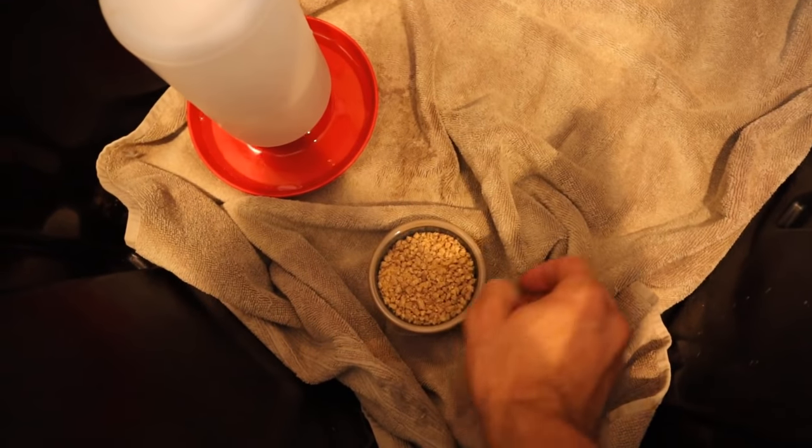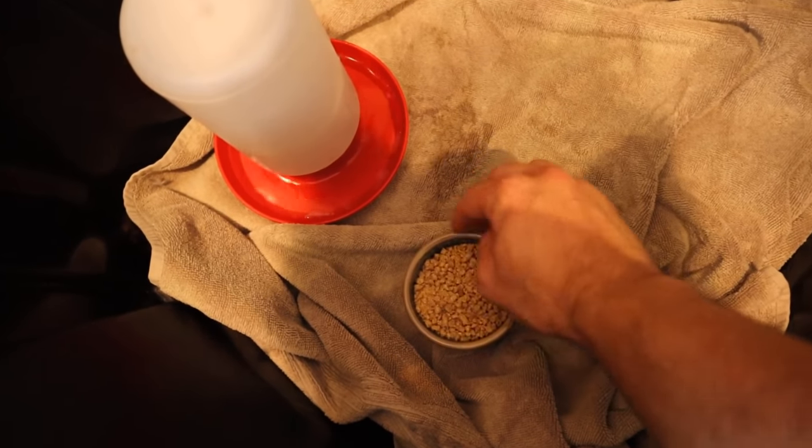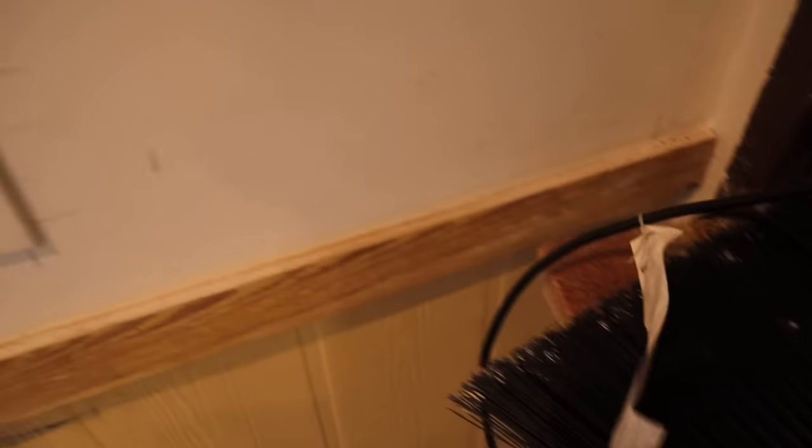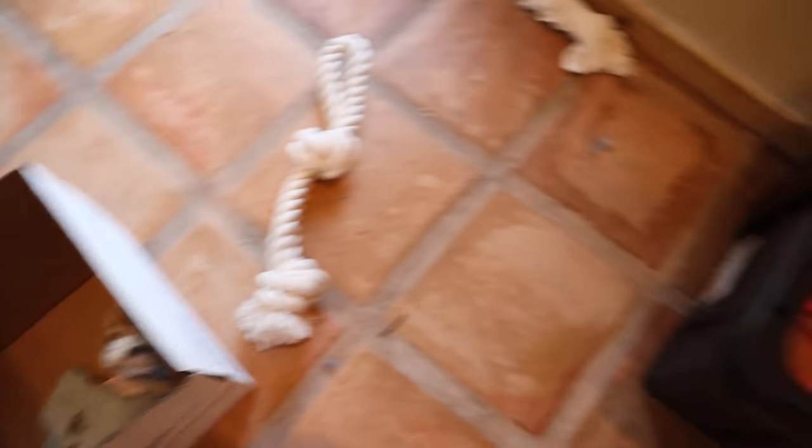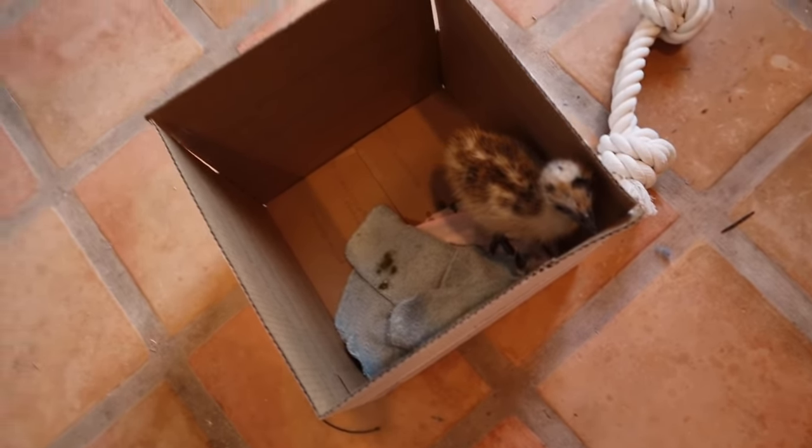We're going to put the food in here where he can find it nice and easily. One of the most important parts is hooking up a red heat lamp - little baby emus and all baby chicks need to be under a warm red heat lamp so they can maintain their body heat. When they're young they can't regulate body heat well - it's about 75 degrees in here but we need to give him a nice hot spot. We've got the heat lamp plugged in right above the bin.